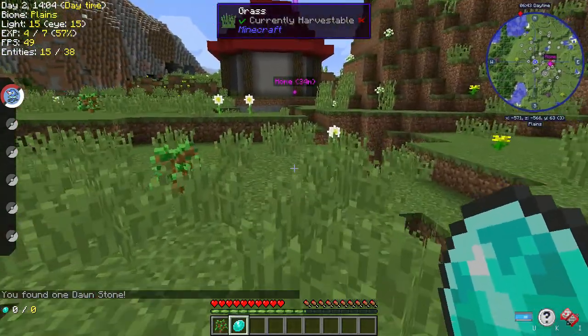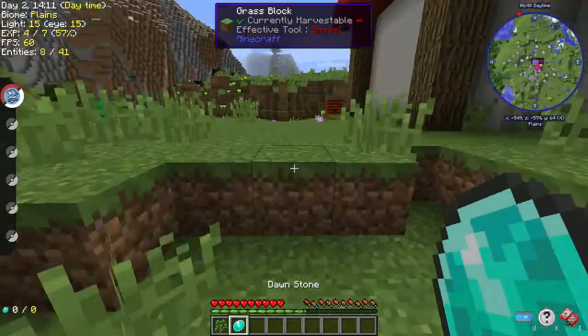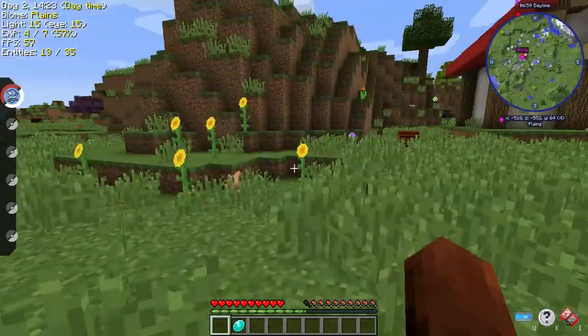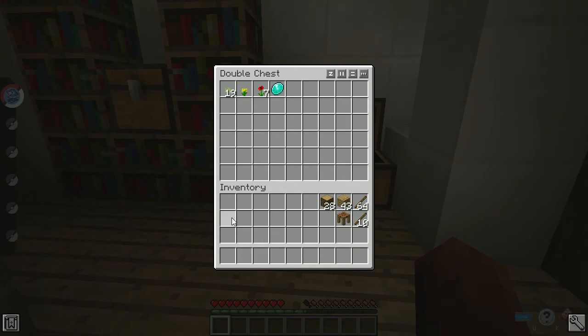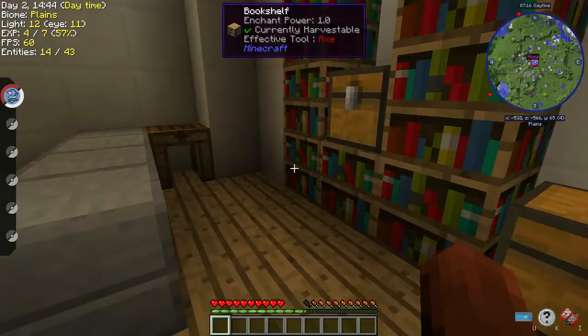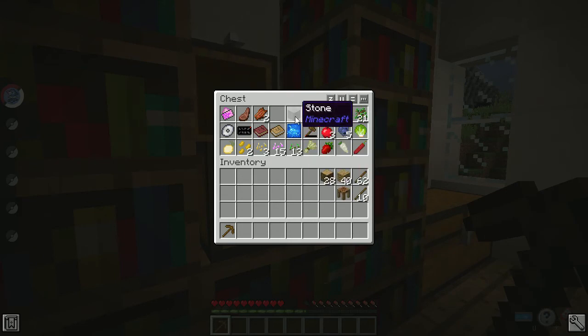There's a ball here — I got a Dawn Stone. It won't let me send out my Pokémon. You probably have to go into your settings and find something called inventory sorting and set that to nothing, because the default is R. I'm headed over to Derby Kid's — I don't have any good stuff on me. I might want to make a pickaxe real quick.